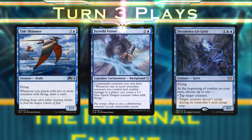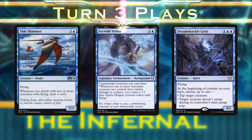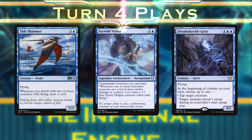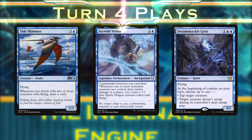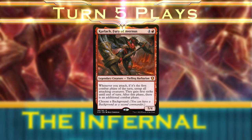Turns three and four together represent our chance to play our background. I'd prefer to play a flier on turn three and the background on turn four, but if your hand won't allow for that, then play the background turn three and a flier turn four. On turn five, we'll play Carlock and swing out, creating up to six fairy dragons a turn and begin our assault.